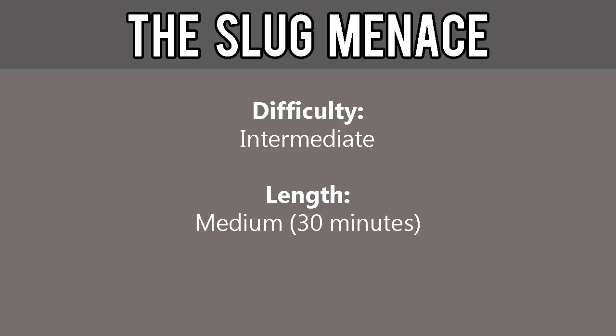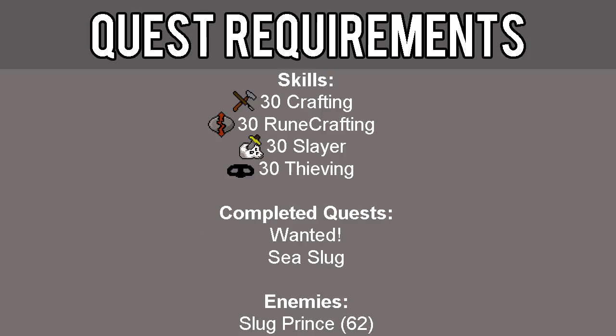This quest is considered intermediate difficulty and is medium length, about 30 minutes long. The requirements for this quest include 30 Crafting, 30 Runecrafting, 30 Slayer, and 30 Thieving, completion of Wanted and Sea Slug quests, and the ability to defeat a level 62 Slug Prince using only melee.